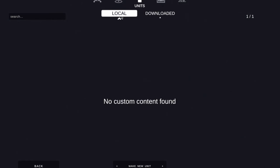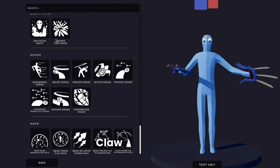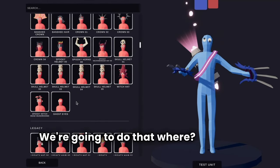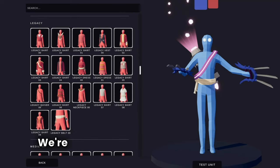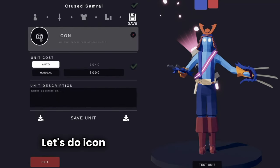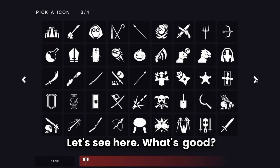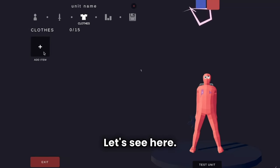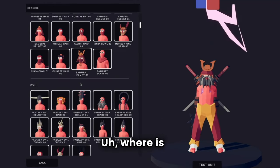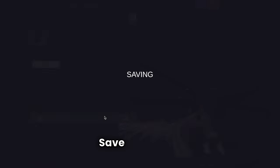I'm gonna create new units. Claw. Spin to win. We're gonna go here — head. Let's do icon. Saving the... make faction. Let's see what's good. Do a half lane. Head, head, feet. Where is it? Range East. Let's do this. Save unit.